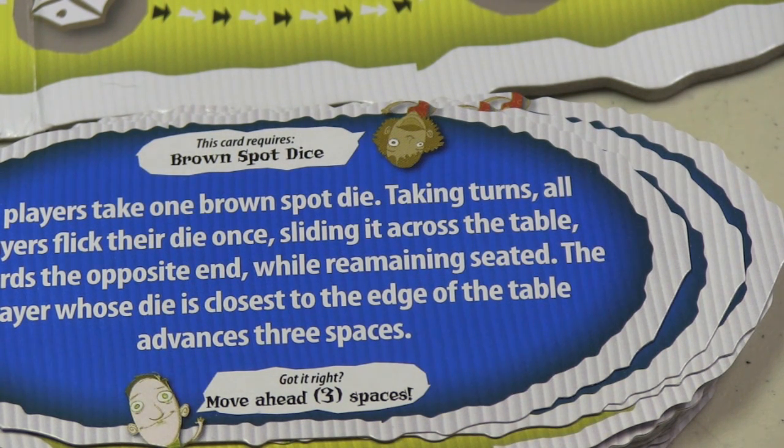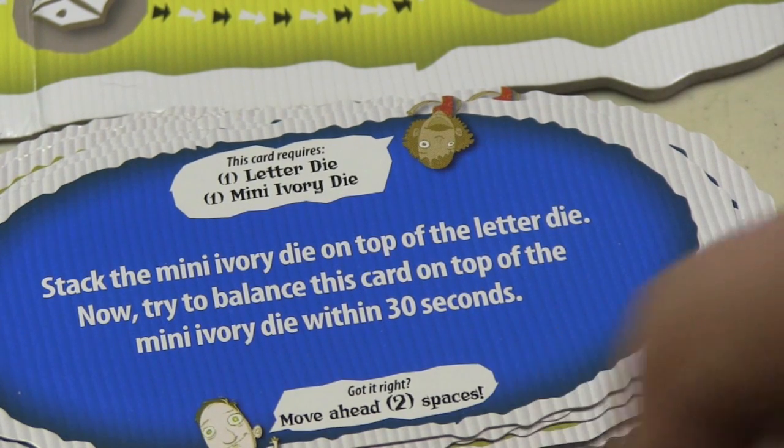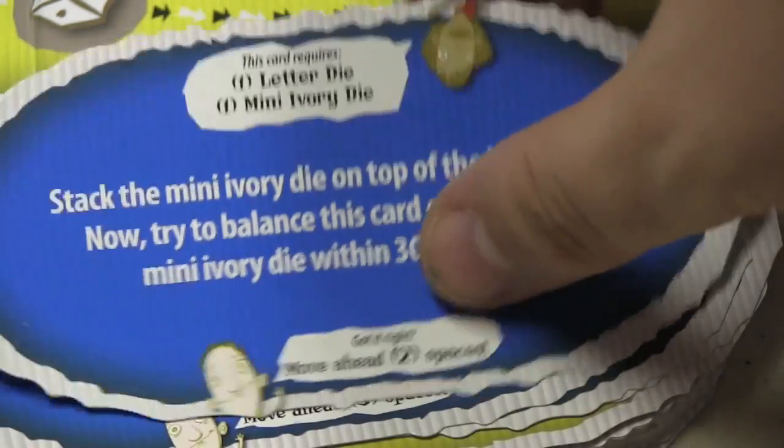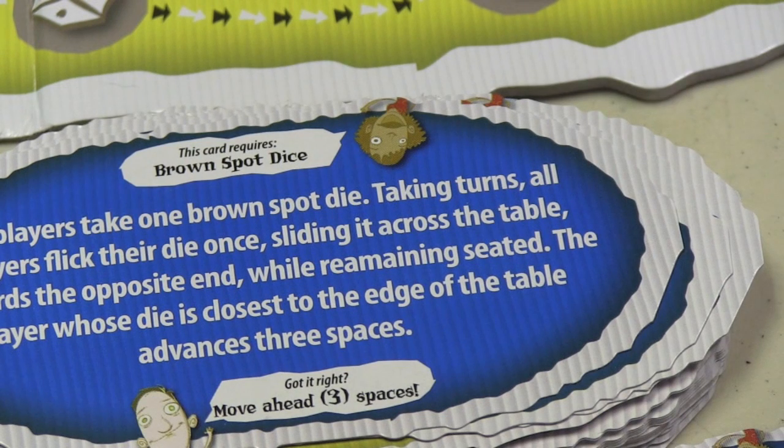That flicking card is by far the most entertaining card in the game, in my opinion. Another card has you stack the mini ivory dice on top of the letter dice — you take a letter die, then a mini die, and then balance a card on top for 30 seconds. If you can do that, you get to move forward a certain number of spaces.